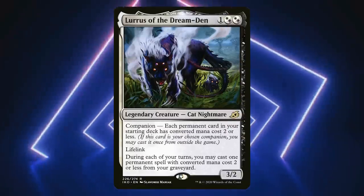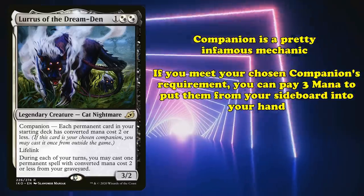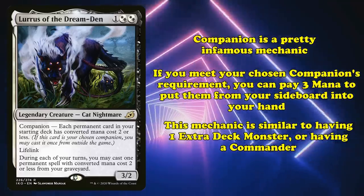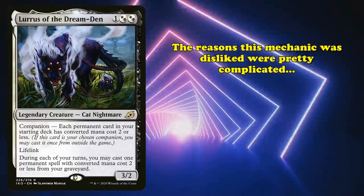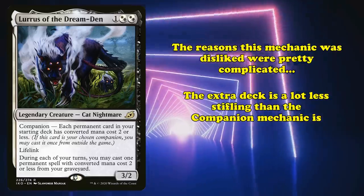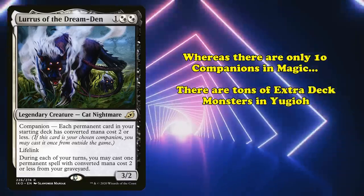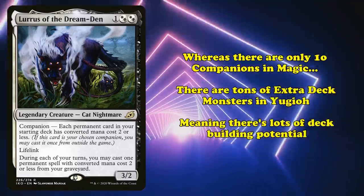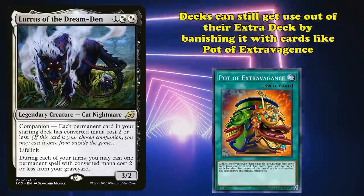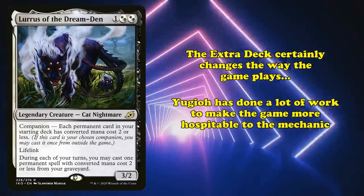Additionally, Magic has companions — if you meet your chosen companion's requirement, you pay 3 mana to put it into your hand from your sideboard. This mechanic is pretty close to having one extra deck monster, or having a commander. The reason this mechanic was disliked by the community is pretty complicated, but the extra deck is a lot less stifling than the companions were. Whereas there are only 10 companions in Magic, there are tons of extra deck monsters in Yu-Gi-Oh!, giving decks tons of room for deck building potential. Even if you don't want to summon from the extra deck, you can banish it with cards like Pot of Extravagance. The extra deck certainly changes the way the game plays, but Yu-Gi-Oh! has accounted for that and made the game far more hospitable to these mechanics than Magic did.